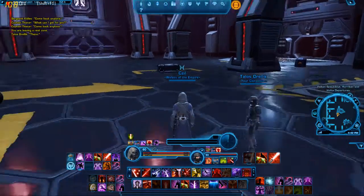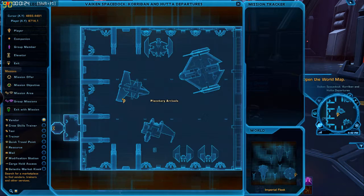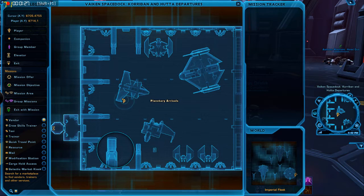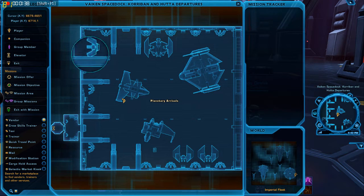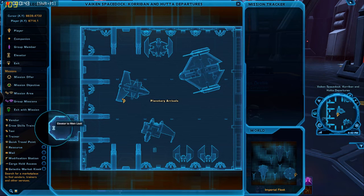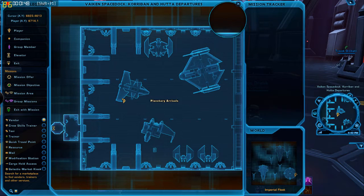I think this is where it will leave you off. If you find yourself lost, this is what it looks like — to the right is the elevator. The map can help you. If you're lost, and you probably will be lost your first time on fleet — it's kind of a mess — open the map by clicking the button at the lower left of the mini-map. It shows you where you are, and there's a yellow icon for the elevator to the main level.